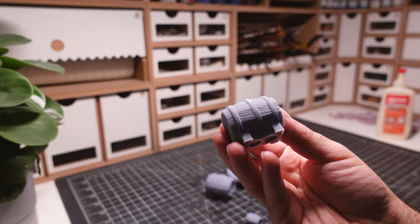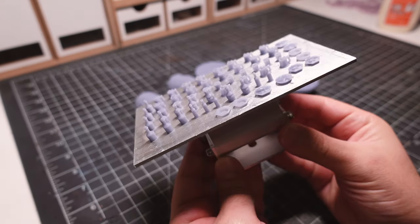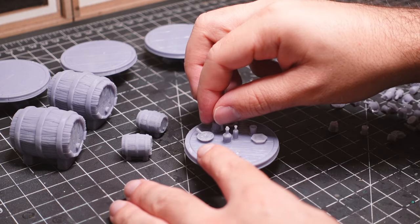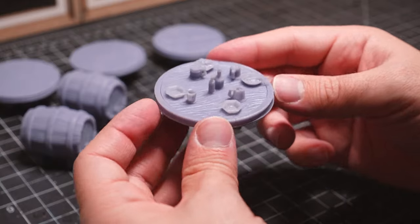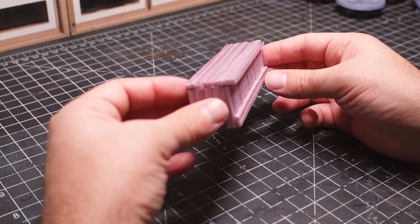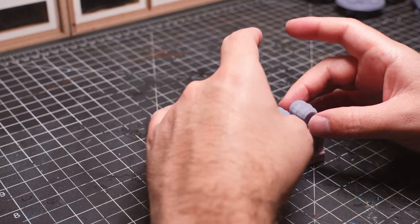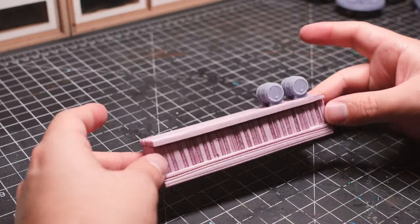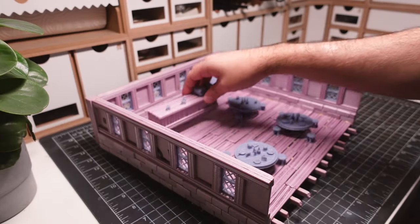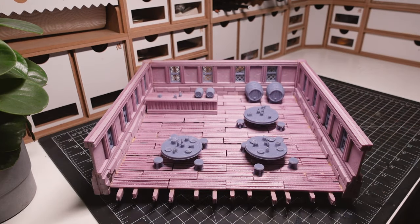Next, I 3D print a bunch of additional tavern themed pieces to fill up the interior. The barrels are from a creator called Grace Windale, and the tables are from Vaivictus Miniatures. I make most of the bar out of foam, then add a few printed pieces for some extra detail. I think it's really fun to see what's possible when combining 3D printing with scratch building. This combination really opens up a ton of crafting opportunities.